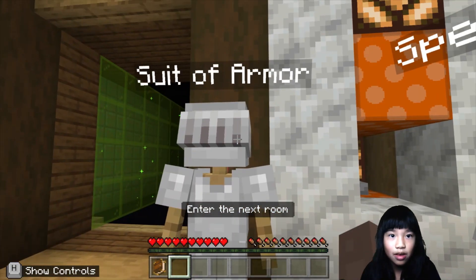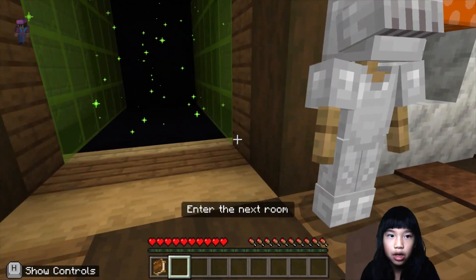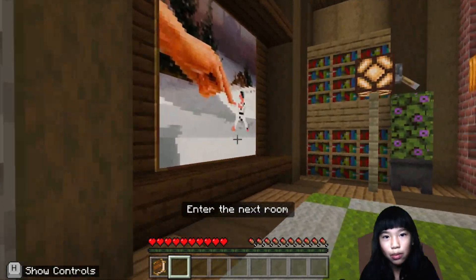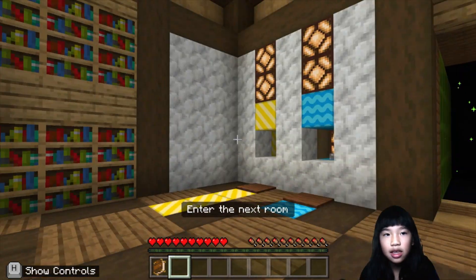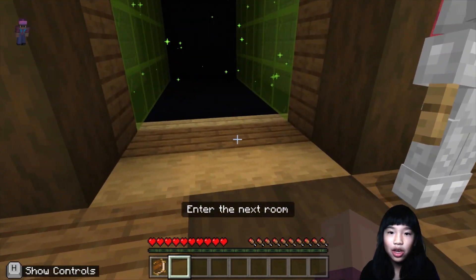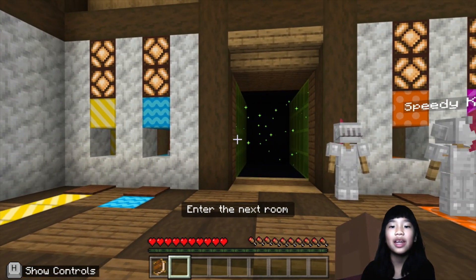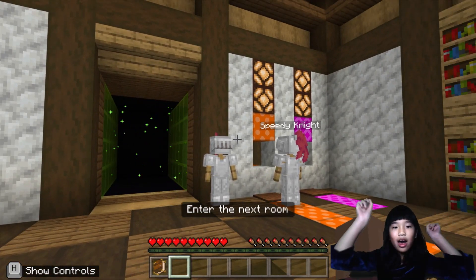Speedy knight and suit of armor — but the suit of armor is just standing there. Look, there's a next place! This room is finished with the cracked mirror, the moving painting with the clay balls, the pumpkins and the lights, and speedy knight and suit of armor. Next video, we're going to go in and see where it takes us next. That was fun and that's it for today. Thank you for watching. Remember to smash the like button and subscribe. Bye-bye!